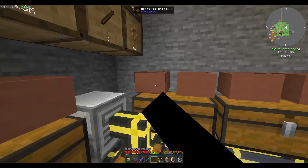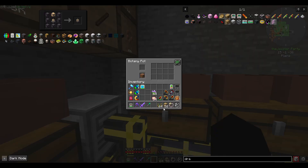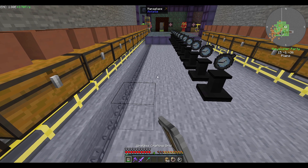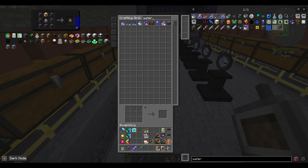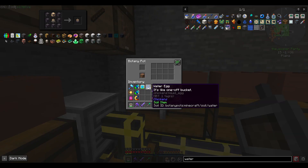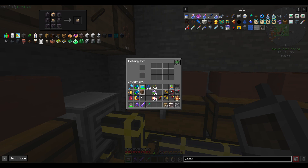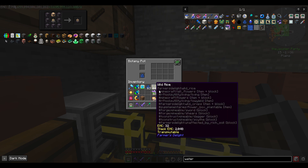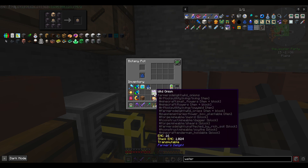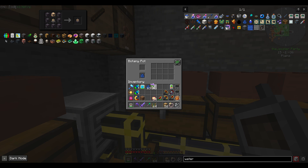We'll start this side with rice. Rice might actually require water - yeah, it looks like it will, so we need to get some water eggs. Grab a stack of those out. The onions are probably fine with dirt, we'll just switch it out. So let's move this down here out of the way. Wild onions - will they not grow in this?